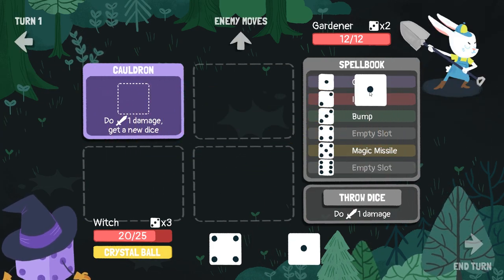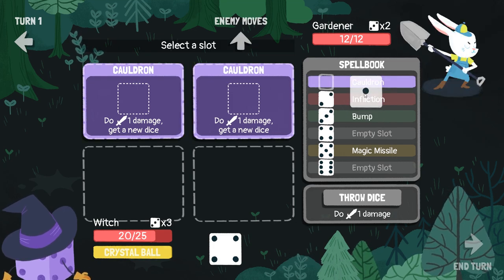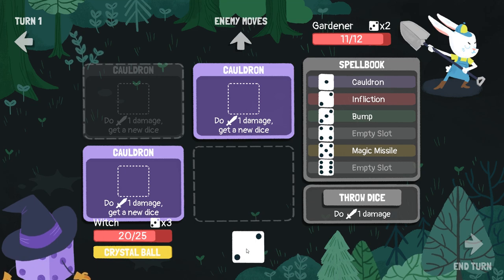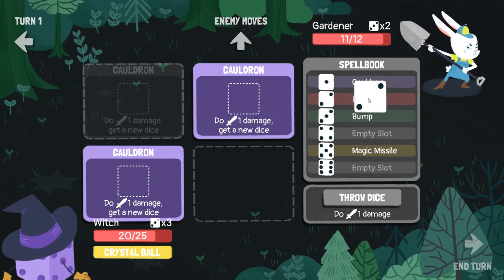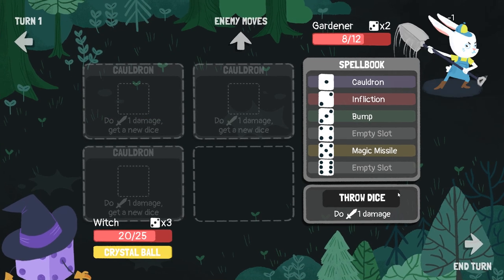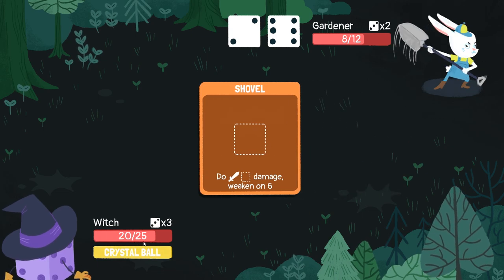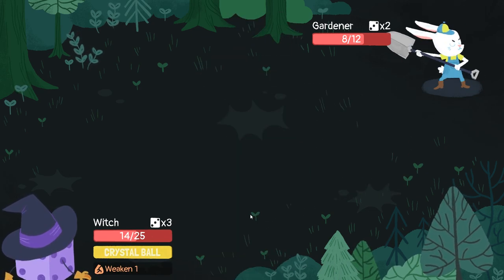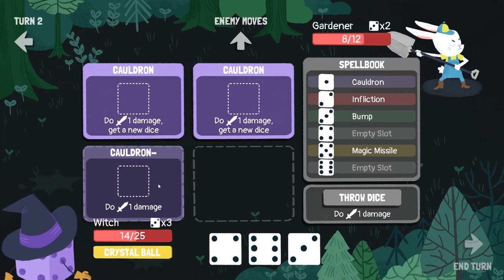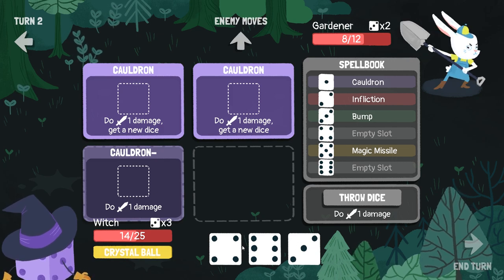We've got our limit break. Let's get some cauldrons on the go. We could get an affliction, but we're just gonna keep swinging. We can throw that dice — got about four points of damage. I guess we could have crystal balled, which just gives us like three more dice or something. Ouch. Weakened us. Cauldron minus — it just doesn't even give us a new dice. That sort of sucks.